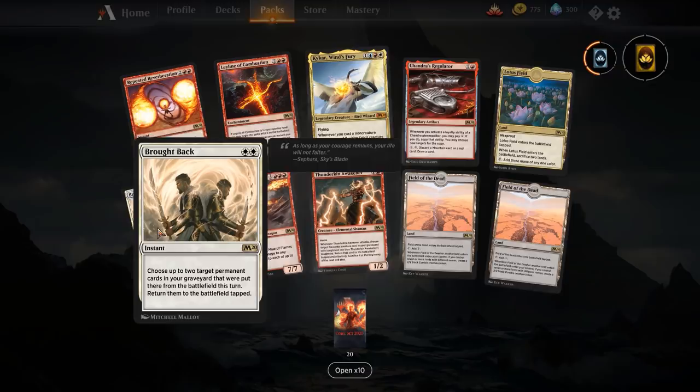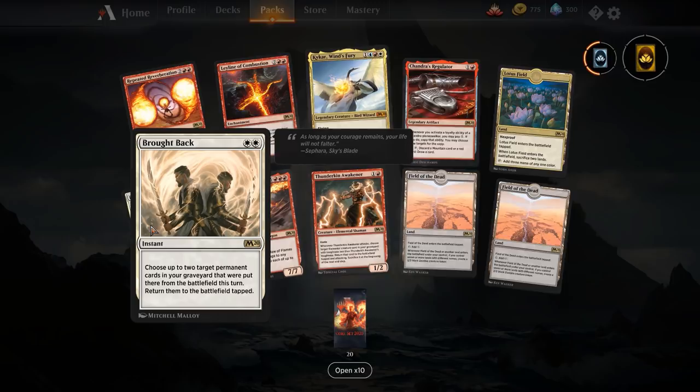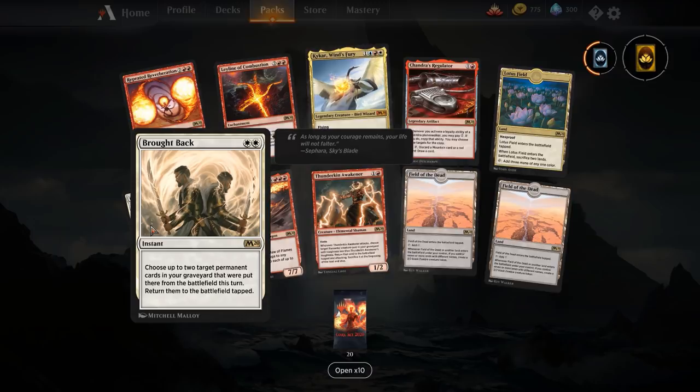Brought Back — two white mana for an instant. Return up to two target permanent cards in your graveyard that were put there from the battlefield this turn, return them tapped. The use we saw was with History of Benalia — when it ultimates and goes to the graveyard, you Brought Back and return it. You can also do that on your end step if a creature got blocked and went to the yard. There's also combo potential if you've got a creature that sacks itself — you can return it for value next turn. Quite nice.